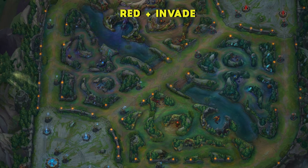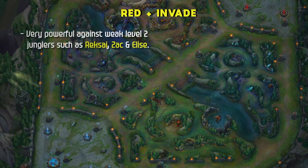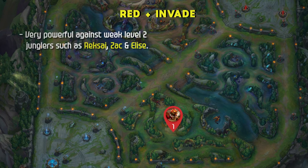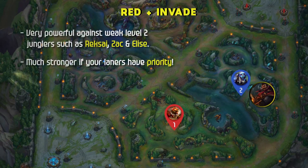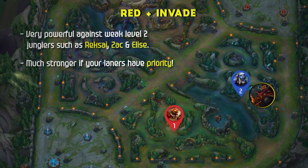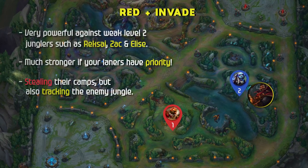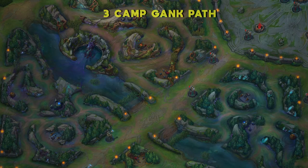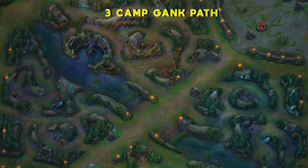The red buff invade path is more risky but strong with experience. This invade is very powerful against weak level 2 junglers such as Rek'Sai, Zac, and Elise — it consists of starting red buff and invading the enemy, bullying them out of their jungle. This path is much stronger if your laners have priority, so don't force it if you have weak early-game champions on your team. If pulled off correctly, this can instantly put you in the driver's seat by stealing their camps and tracking the enemy jungler.